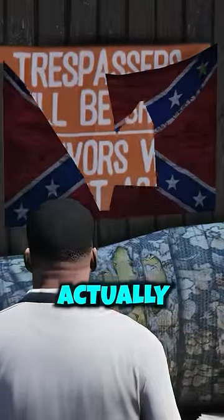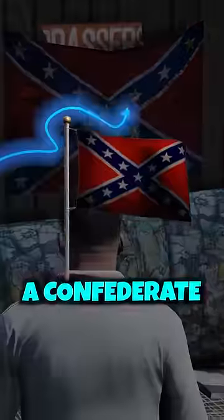At the top of the map, there's a house with a sign that says 'trespassers will be shot, survivors will be shot again.' But if you use mods, you can actually remove that sign, and under it is a Confederate flag.